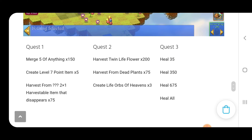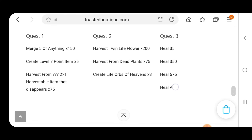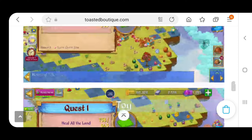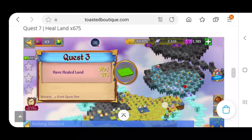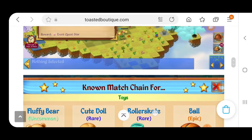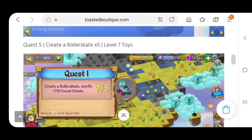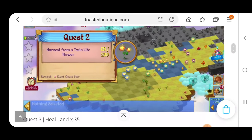The bottom quest is all healing: heal 35, heal 350, heal 675, and then last but not least, heal all the land. And that's why you're going to need a good five to six life orbs of heavens. So that's going to be a lot of work this weekend, but we're going to be having a lot of fun doing that and merging it up. I'm going to be live streaming Friday at 3 p.m. and I think Saturday at 2 p.m. Stay tuned for more information; I'll be updating that as I know more.